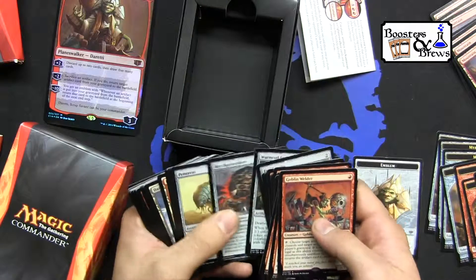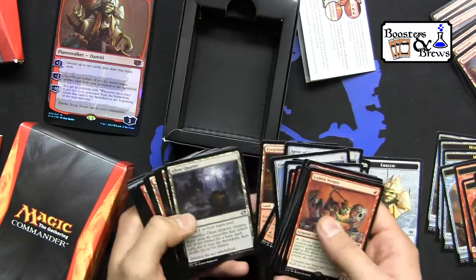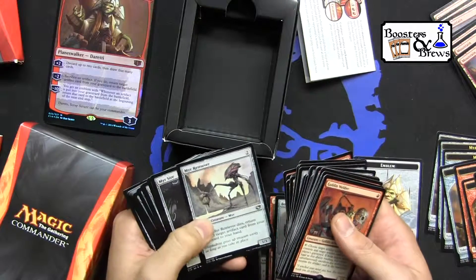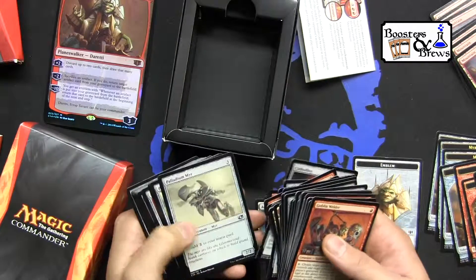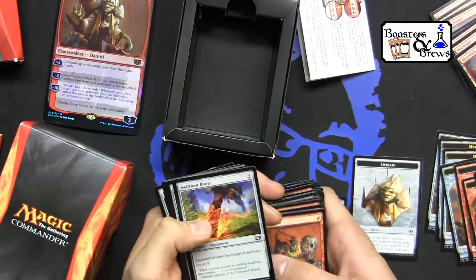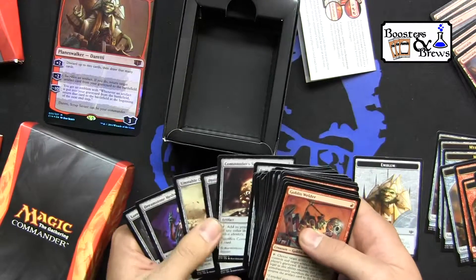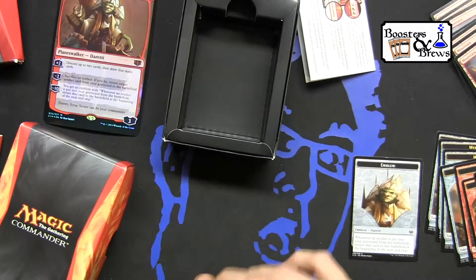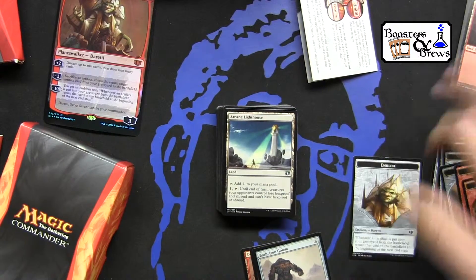Worm Coil. Like I said, I've played against this deck — the red deck, the white deck, and the green deck. They're all pretty good. The pre-built ones are all pretty competitive. You could certainly tweak them and make them a lot better, but yeah, they're all pretty competitive.